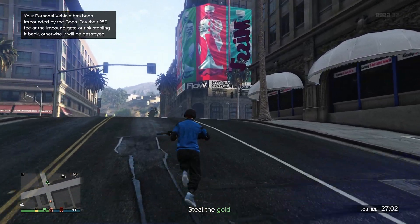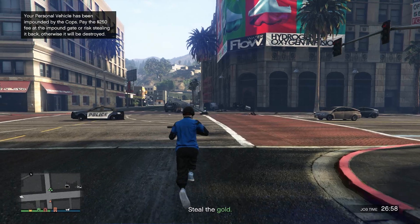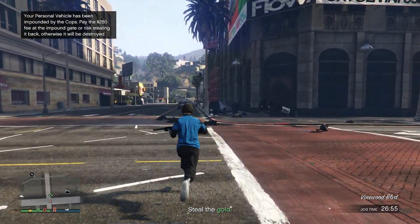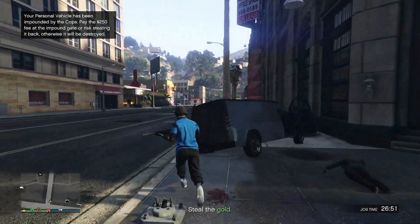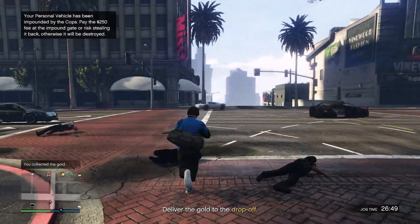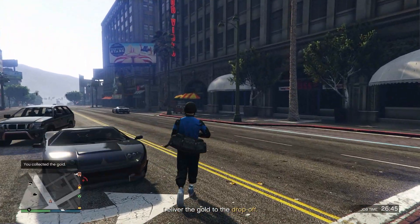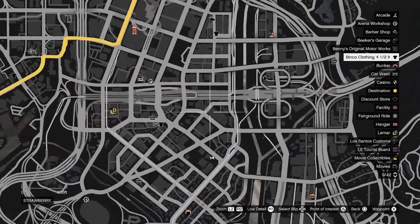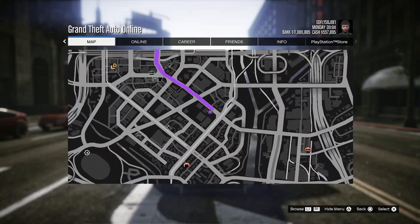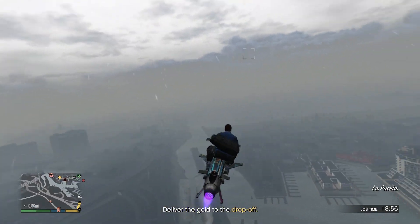Alright, we just died — it's fine. We're gonna go back and grab that duffel bag. Maybe dying is a good thing so we can lose the police, but you guys can also call up Lester to lose the police that way. The downside about dying is that we've lost our MK2 Oppressor, so we're gonna have to get it out of the police station.